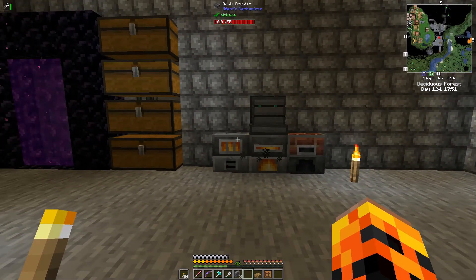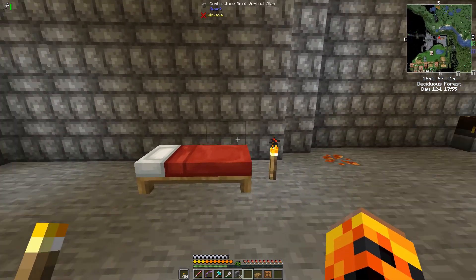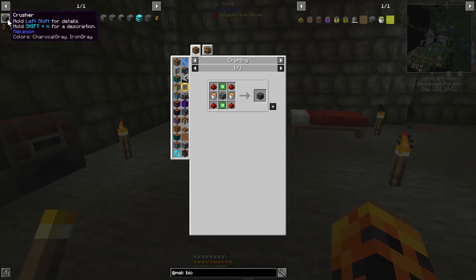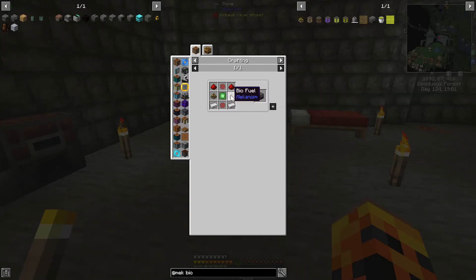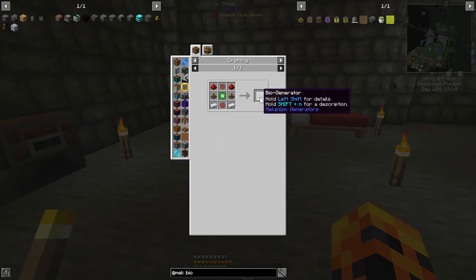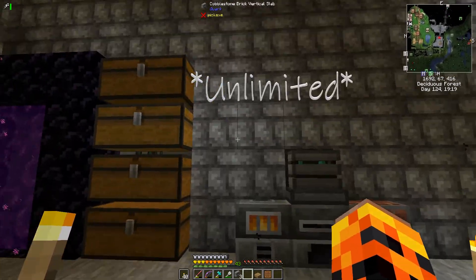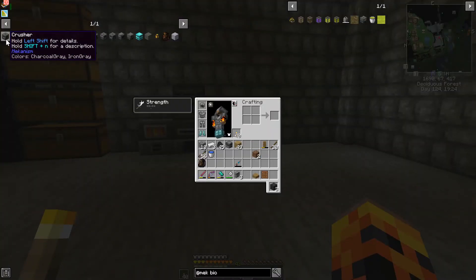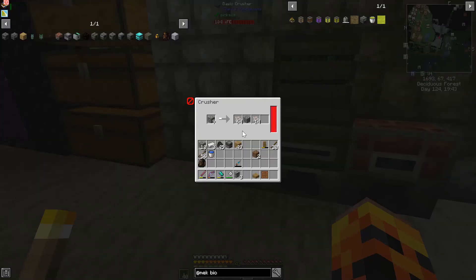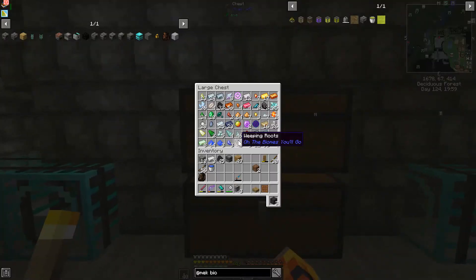It's actually kind of a blessing in disguise that I wasn't recording, because now it gives me more time to get into Mekanism. I want to make a bio generator and a Mekanism crusher, because that's how you get the fuel — you put seeds or what have you in the crusher to get biofuel, which powers the bio generator, so I should have a limitless supply of fuel. Let's start with the crusher first; we need a steel casing, which uses steel, glass, and osmium.